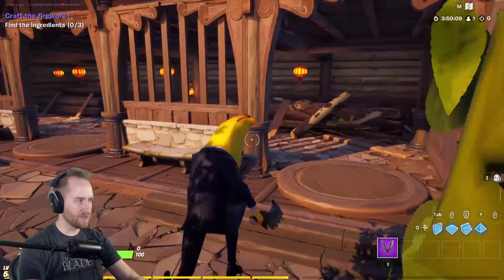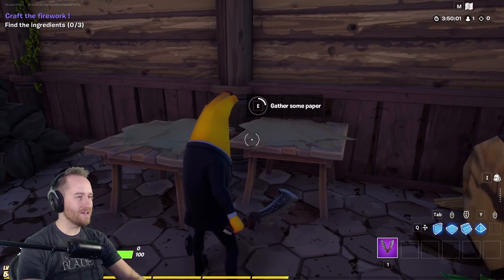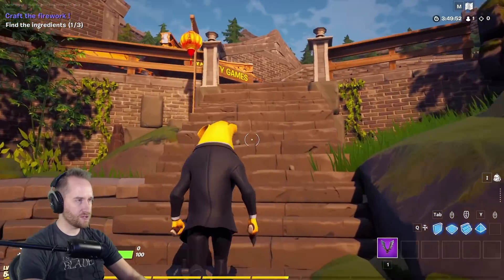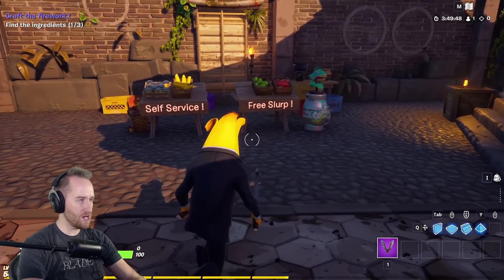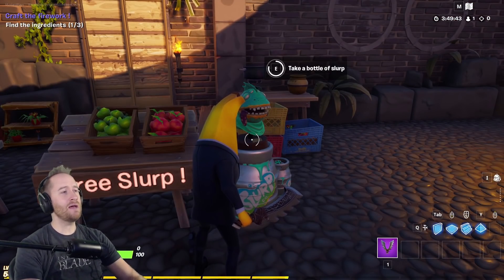There's something down in this area — oh look, there's some paper right here! I knew there'd be something in here. We got the paper! Over here by the variety games there's a self-service free slurp station. Take a bottle of slurp — no problemo. Got it!